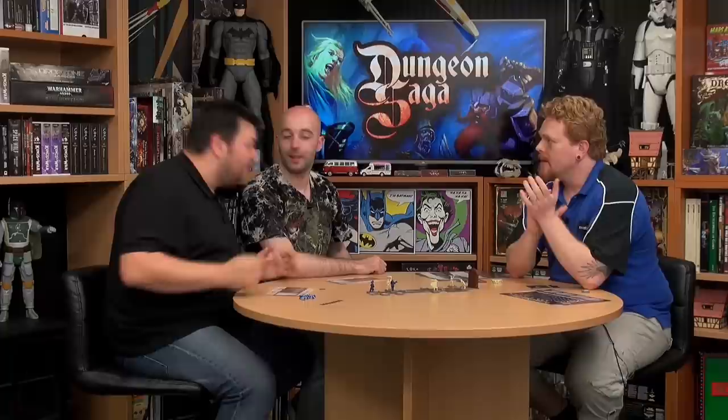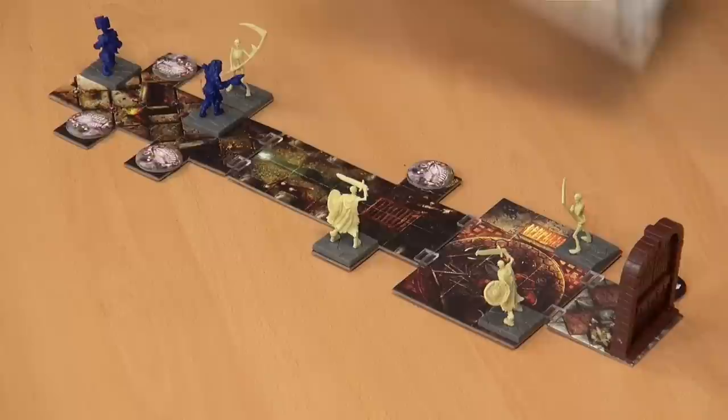That is important because you do have a front arc, which is the three squares in front and the squares either side. I'm going to fight. I get to roll five combat dice. What am I trying to score? The way combat works is you roll your combat dice — let's go under the close cam.